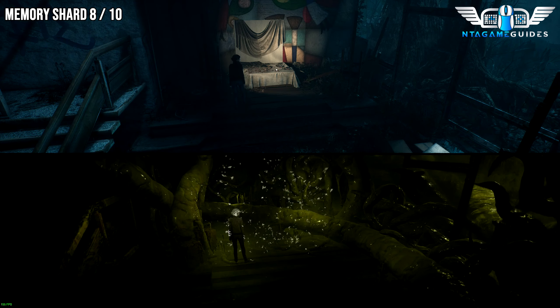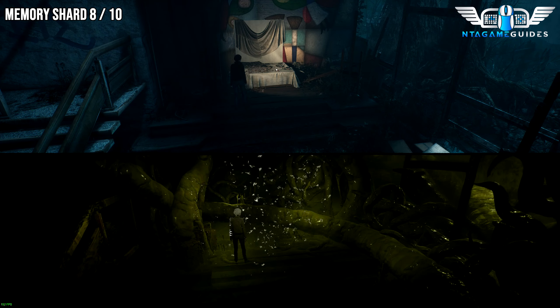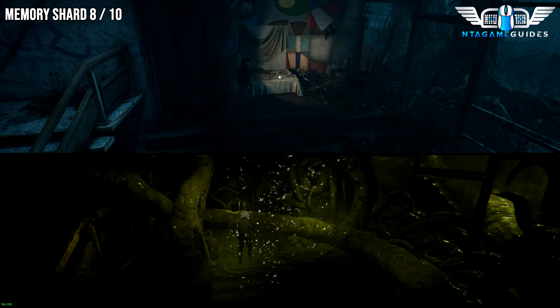For this one, I don't really need to show the location because it's all part of the story. But if you want to know where it is — if you go to the right side of the stairs, this will be your story-related item for the Memory Shard.